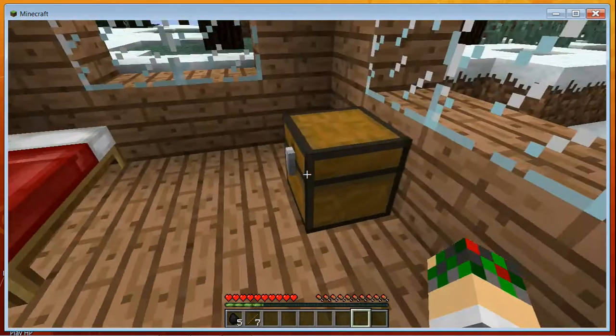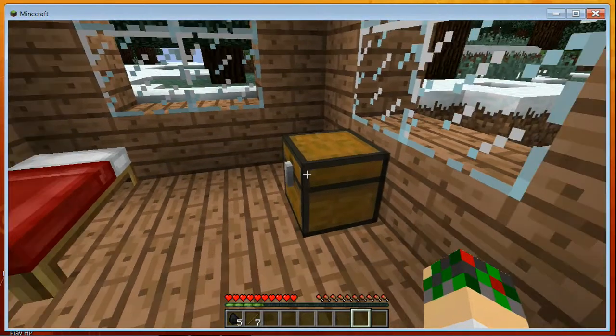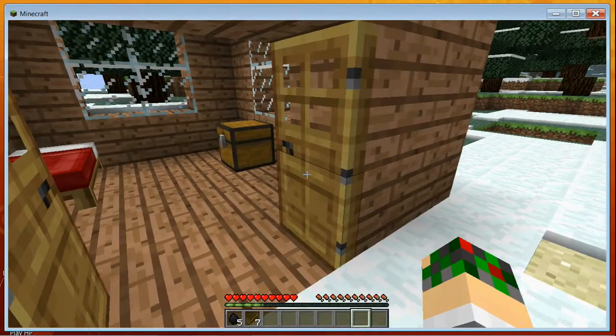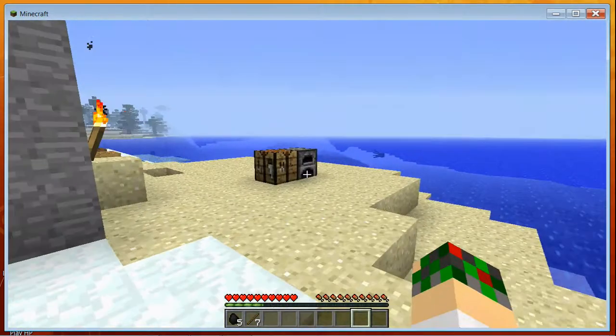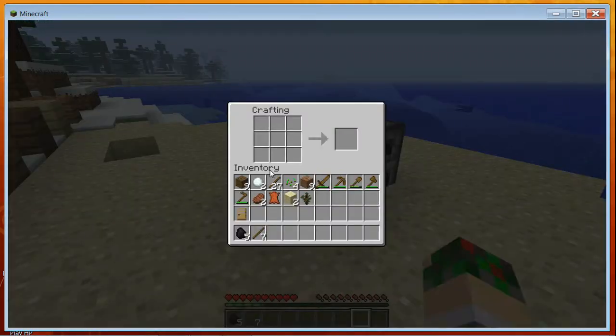Another thing you can make are chests. The recipe is similar to a furnace — you put wood in a ring around the outside of your crafting table with the center empty, and you get a chest.